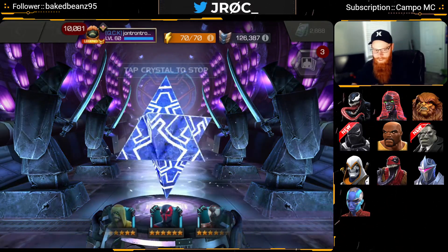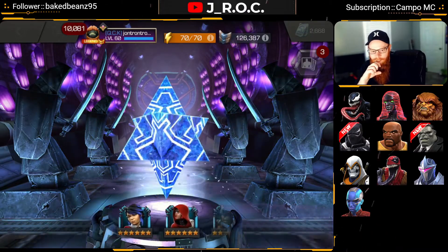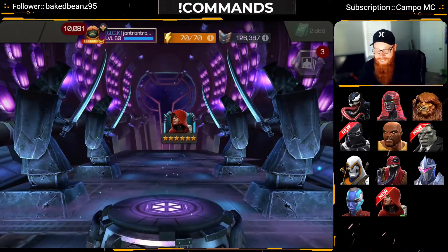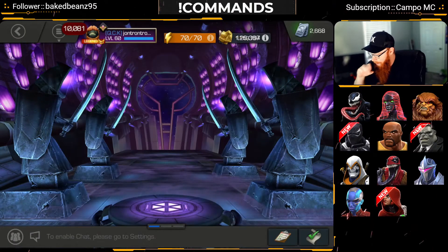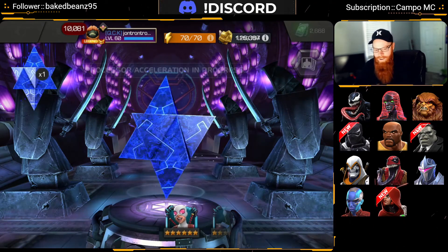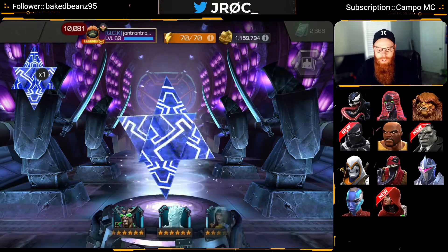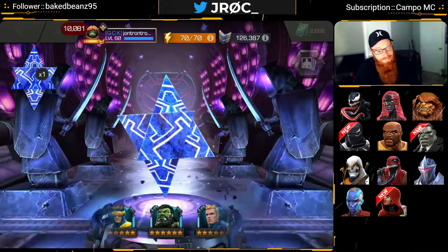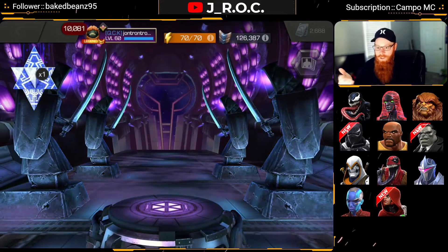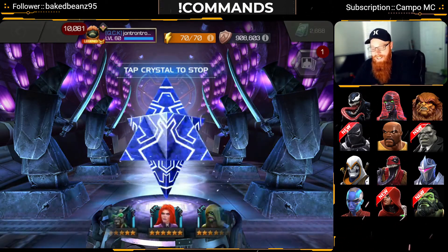That's fine. Let's go. Stark Enhanced Spider-Man is what I want the most out of here — come on, Starky boy. I've tapped it. Okay, that's a new champ — Guillotine. Not terrible; I know she got buffed as well, but I haven't really looked into her buffs so I don't even know anything about her. Featured 6-star number three — come on, be Stark Enhanced Spider-Man. Okay, that's a new champ as well. I played around with the 4-star a little bit, wasn't super impressed, but it was just a 4-star, so maybe the 6-star will be a little bit better as far as stats go. It's not exactly what we're looking for.